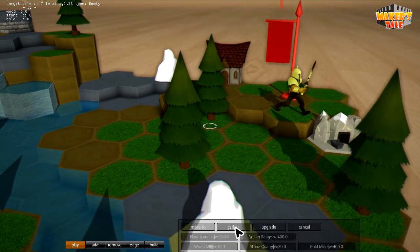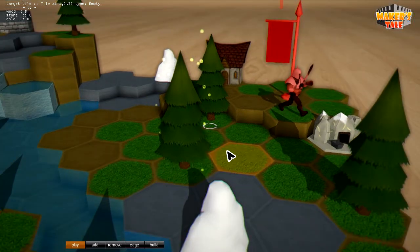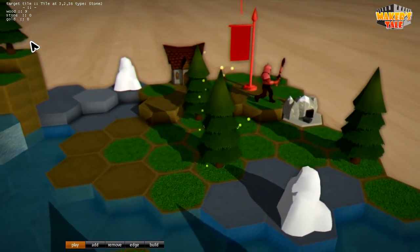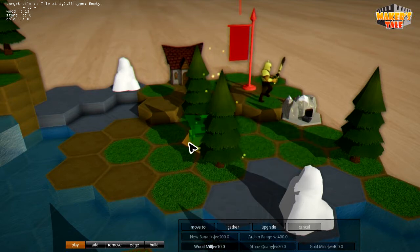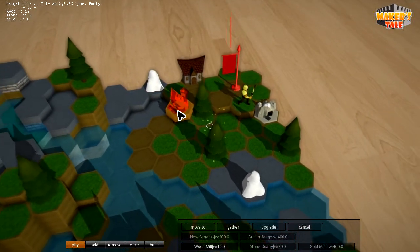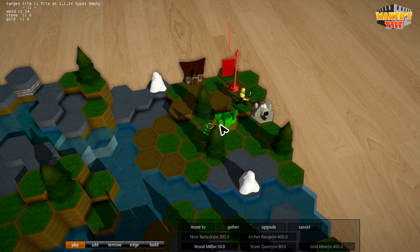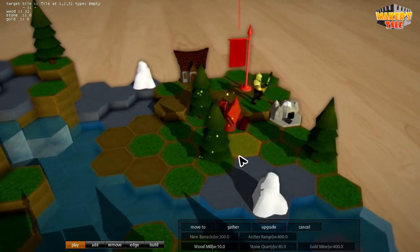Here I can gather resources from the three basic resource types: wood, stone, and gold. We've added ghost outlines of the structures that are going to be built, and also an indication of whether they can or cannot be placed in a certain position — such as this wood mill, which can only go next to a tree and within a certain distance of the flag. Then there's the area of effect, which I'll talk about in a little while.